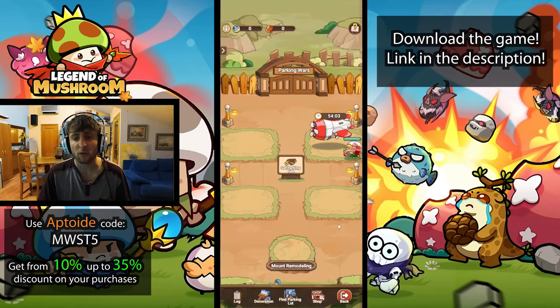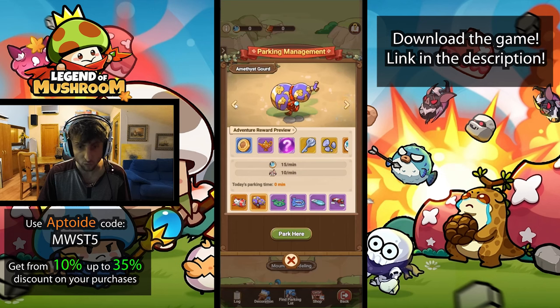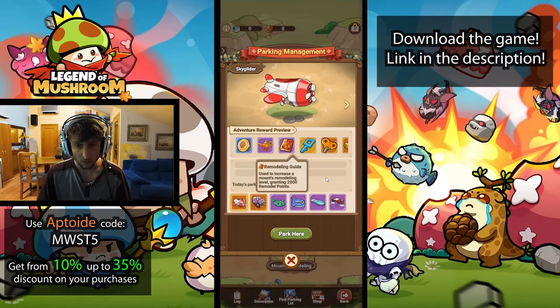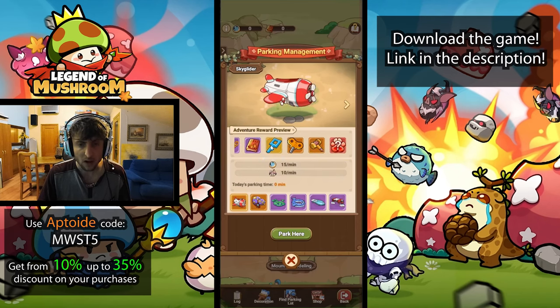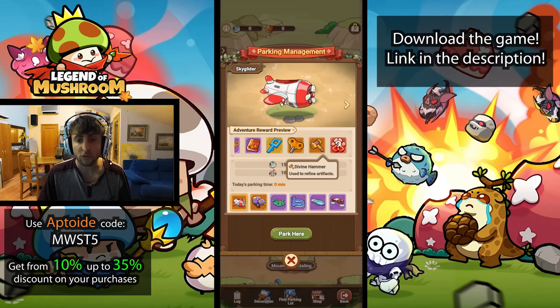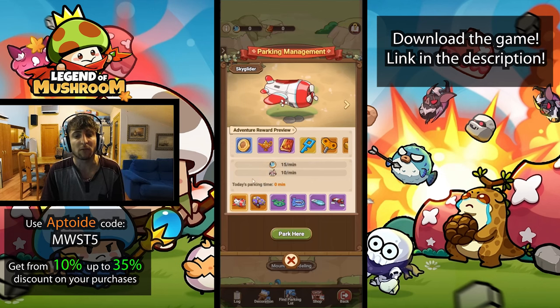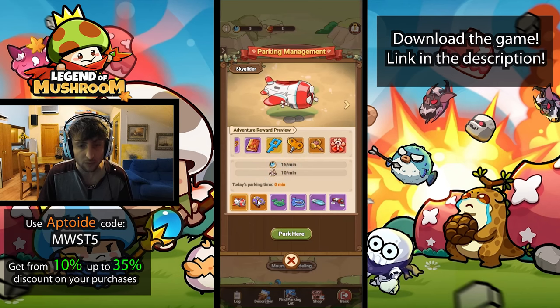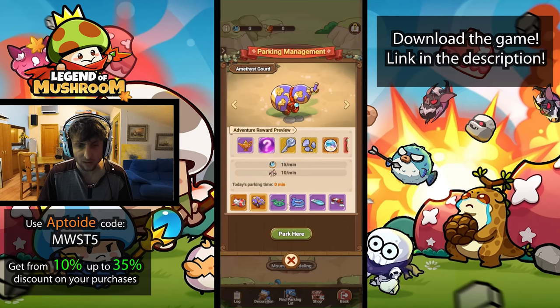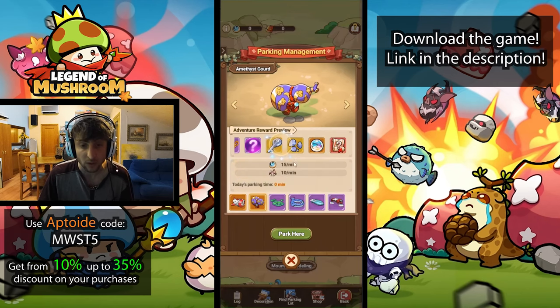Participating players share a portion of the parking earnings. I've got my mount parked right there. If I click on another parking spot I can choose whether to park any of my other mounts. The rewards include gold, lamps, a remodeling guide which increases the mount's remodeling level gaining 2,000 remodel points, a chrono key, clock winders to speed up mount upgrades, divine hammer for artifacts, and random red pets. You get 10 XP per minute. The higher tier mounts yield better rewards - we can also access a soul crystal, soul essence, and a random purple tier soul.